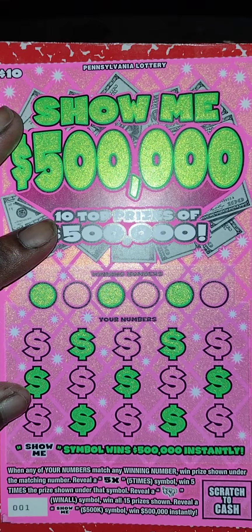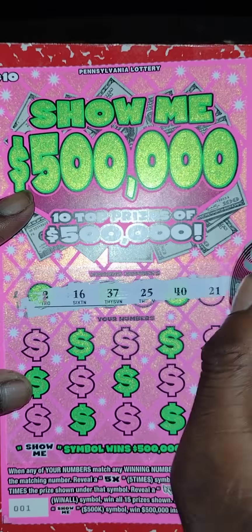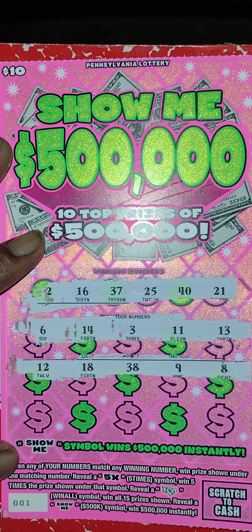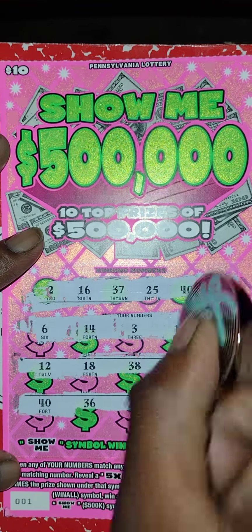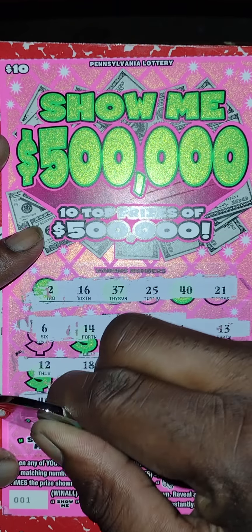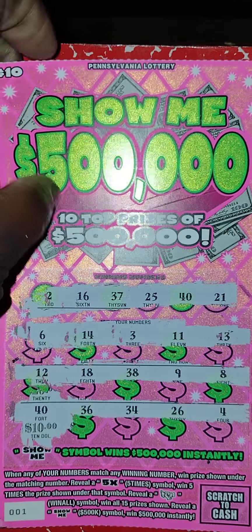Next up is the Show Me $500,000 ticket, number one. Winning numbers: 2, 16, 37, 25, 40, 21. My numbers: 6, 14, 3, 11, 13 — no matches in the first row. Nothing in the second row either. Last row — we got a matching 40! Let's see what we got under it — a ten dollar break-even win! We've got fifteen dollars back so far.